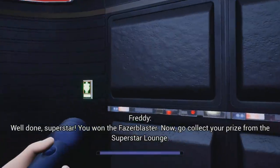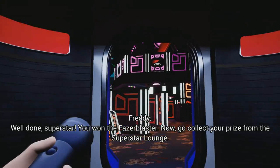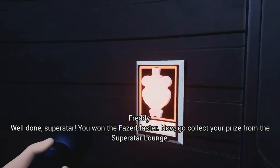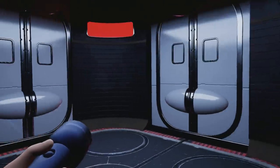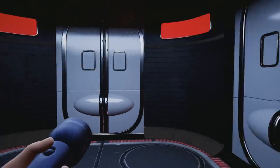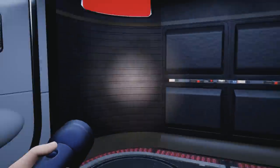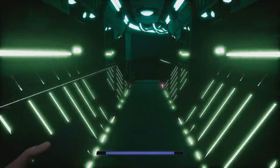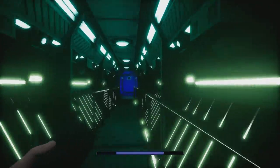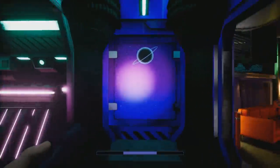Well done, Superstar. You've won the Fazer Blaster. Now go collect your prize from the Superstar Lounge. So as you saw and heard, nothing special happened when we defeated the alien army without taking any damage this time around. That's because we didn't take out more than 10 robot aliens without taking damage — we only managed to get 9.